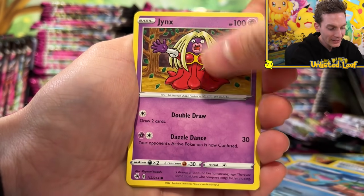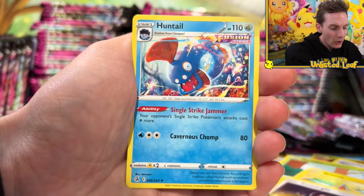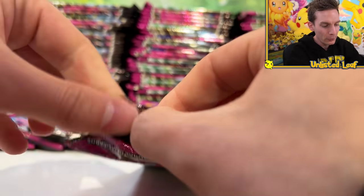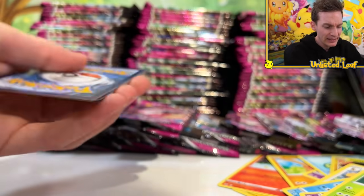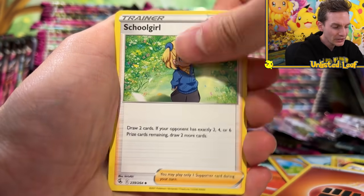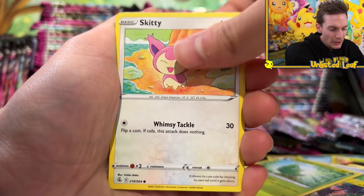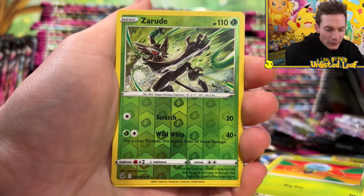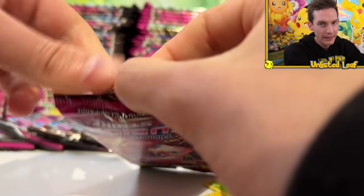We got Lopunny and Marshtomp. This set is ridiculous - I couldn't believe the amount of cards they shoved into one set. I feel like Fusion Strike got so overlooked. It's made up of a lot of different Japanese sets - like Eevee Heroes and the Fusion Strike Japanese set. I feel like Celebrations overshadowed everything because Celebrations came out and a couple weeks later this came out, so no one really gave it full appreciation.